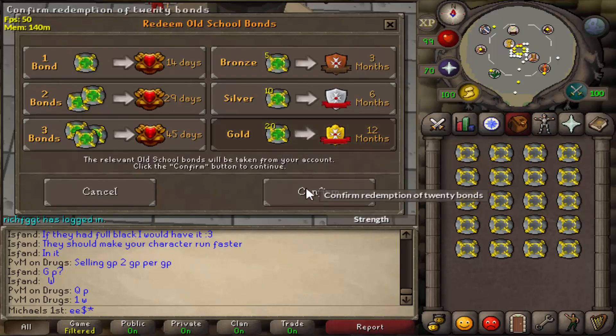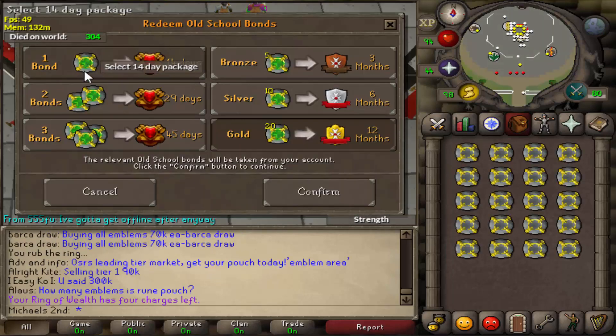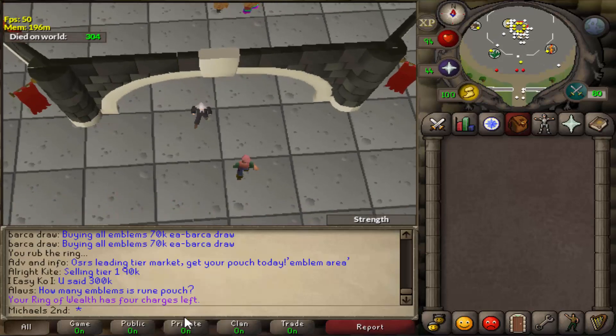Hi everyone and welcome to a new video. A lot of people ask me how I get my membership on all of my 12 accounts and ask me if I just put them on my credit card. I can answer that and say no, because I always bought a 14-day membership with bonds in-game and paid 3 mil per 14 days of membership on each account.